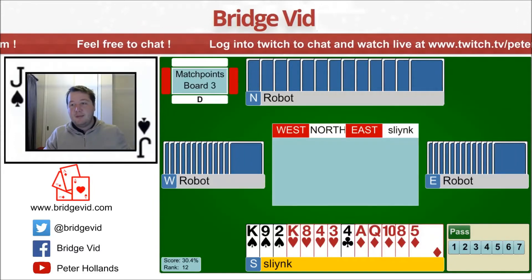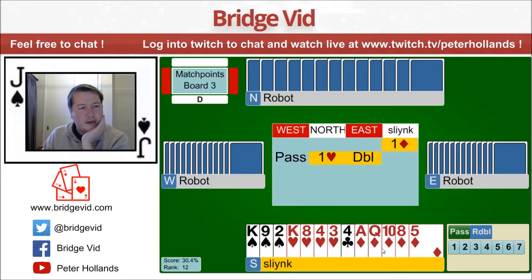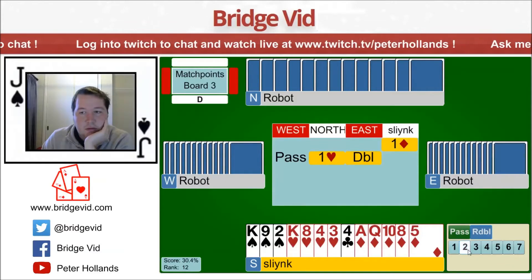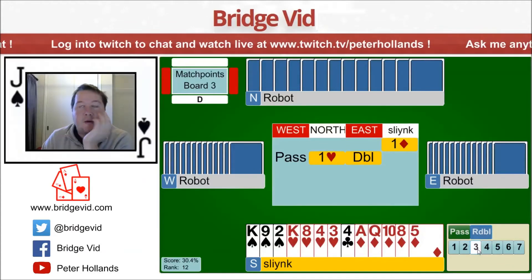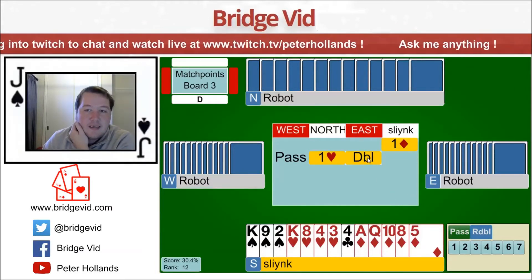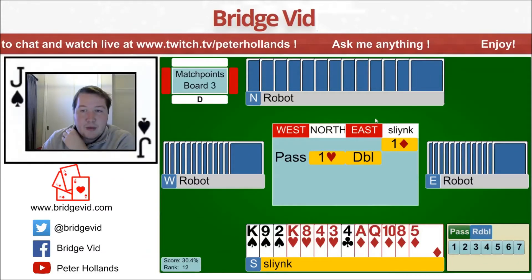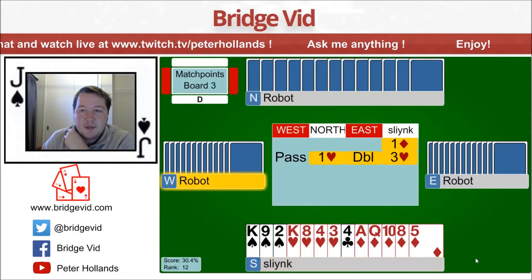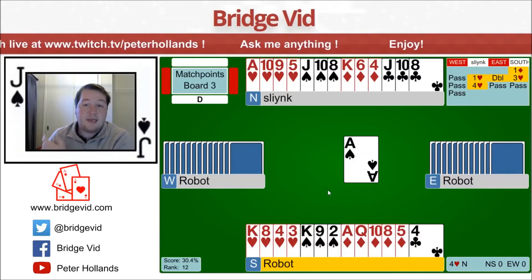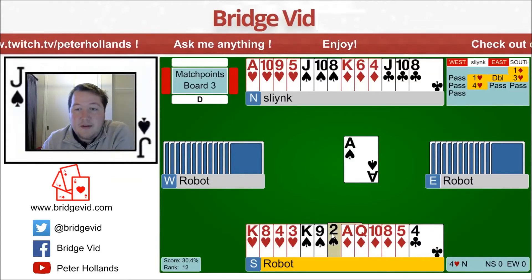A couple of exciting hands to start with. Got some room for improvement. Again, I got a 12 count here, and so I know the points are pretty evenly split. If I invite my partner, they're almost certainly raising to game. I got 12 highs with a singleton club. I don't think this hand's worth an invite, except this hand now made it take up double. So I think my hand's got much better, because my king of spades here is certainly going to work. Yeah, let's take a pushy invite.